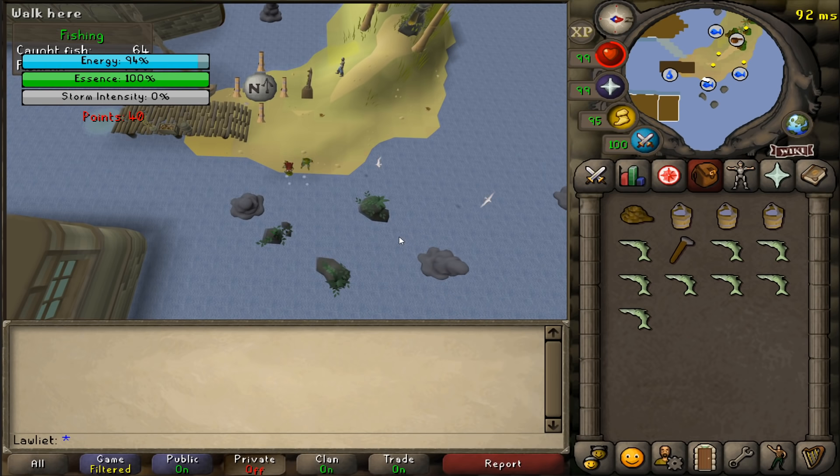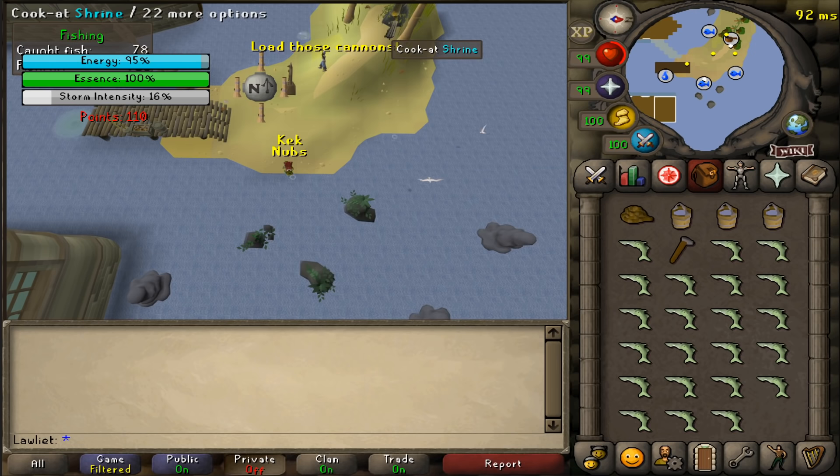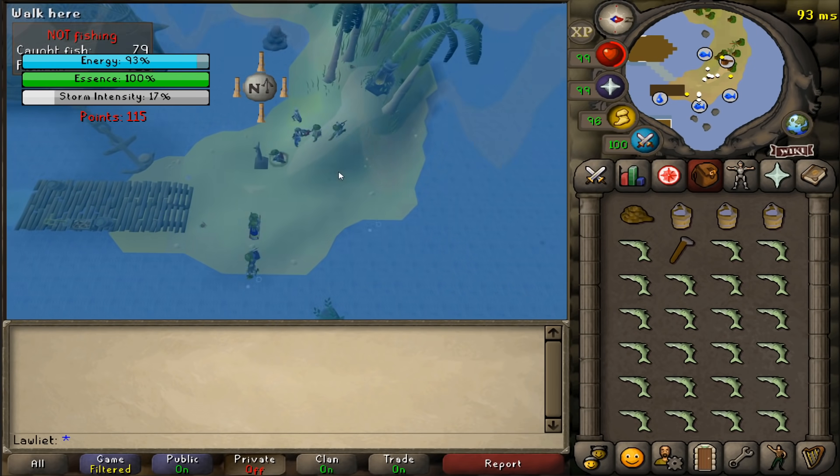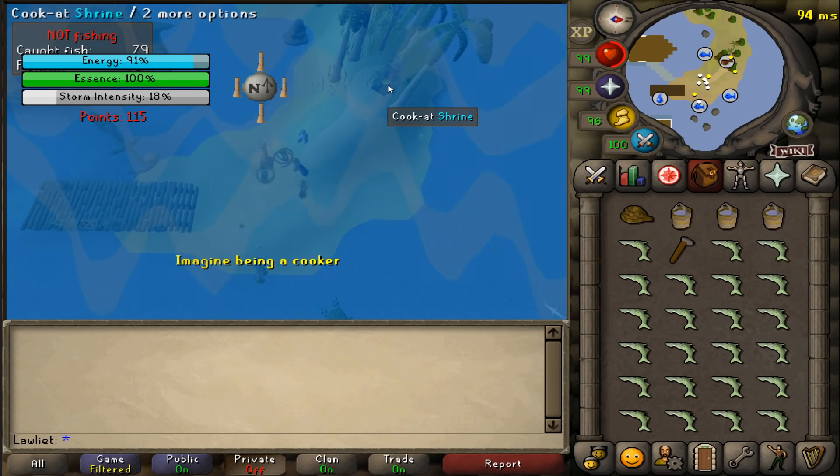Tempoross does have a few attacks he'll use while you are catching fish and attacking him. One of these is a wave attack — in order to survive this you will want to tether yourself next to the totem, which is what the rope is used for.